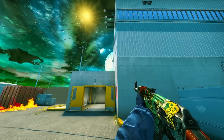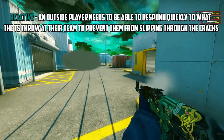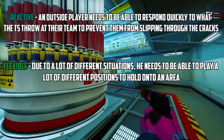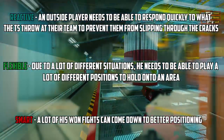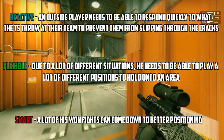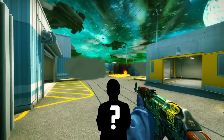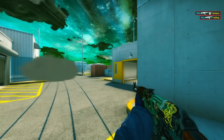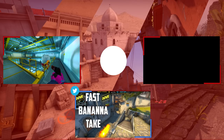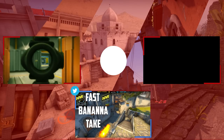After watching a couple of Nico's demos, I've noticed he's quite reactive — an outside player needs to be able to respond quickly to what the Tees throw at their team, to prevent them from slipping through the cracks. He's quite flexible, due to a lot of situations and scenarios he needs to be able to play a lot of different positions to hold onto an area. He's also really smart with his positioning — a lot of his one-on-one fights can come down to better positioning, by using off angles, sitting in areas to counter entry paths, or sitting in a position where they have a 50% chance to check your angle first. If you have any pros or positions you want me to break down next, feel free to put in the comments below. Perhaps you want a really good set piece on the T side of Inferno, or taking banana control really easily — you can have a look at my Twitter video where I broke down Na'vi taking banana control away from Fizz, in the link in the description. Thanks for watching, see you in a bit.